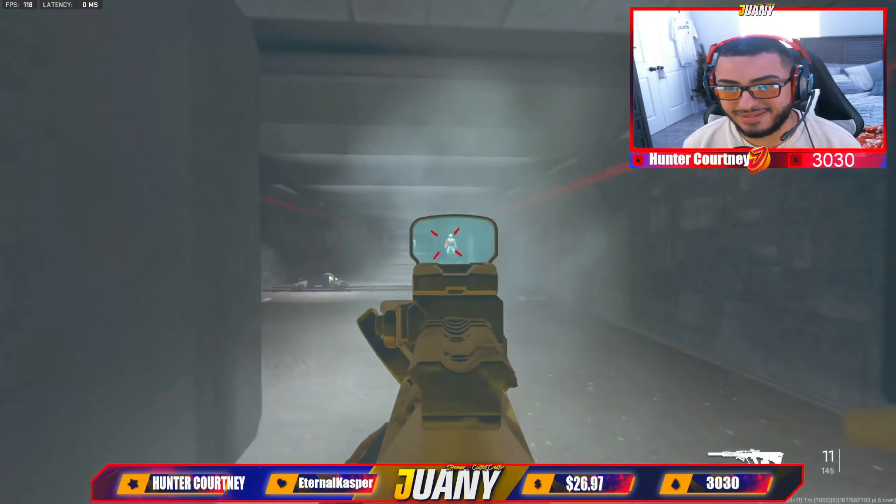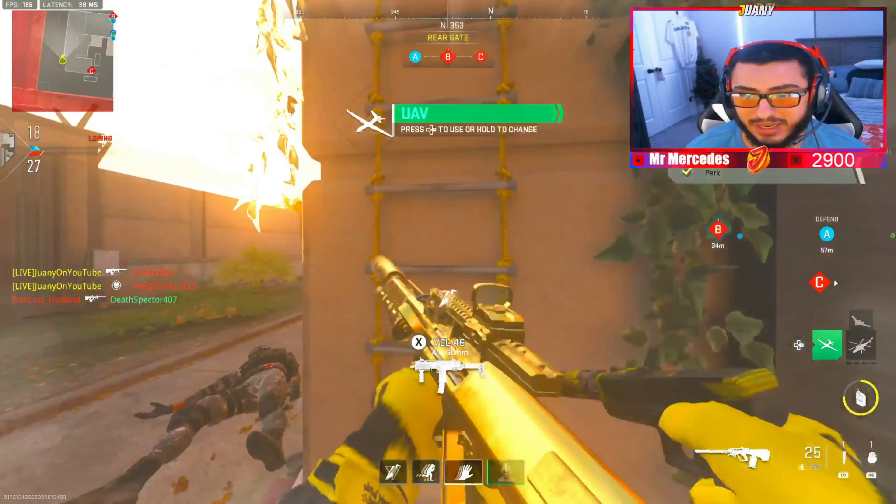Now let's take a look at the firing range and see how this HCR-56 hits. Let's check it out — take a look at the sights. This is what it looks like. Looks meaty, I'm not even going to lie. Let's see what this thing can do. To be completely honest with you, that's pretty accurate.